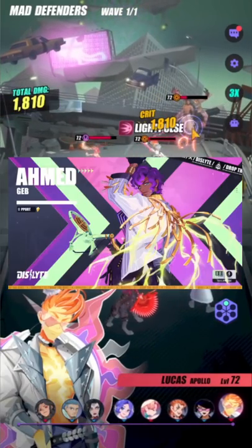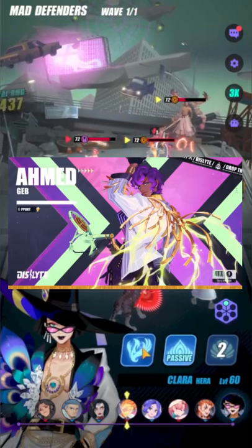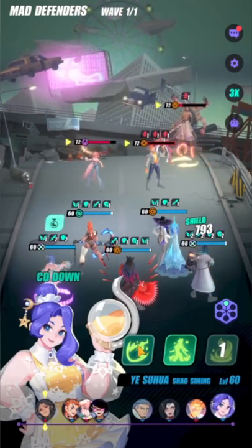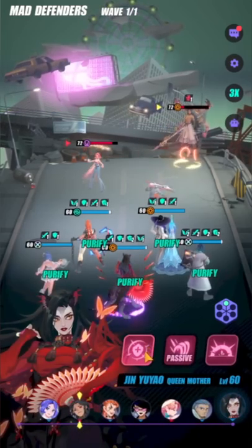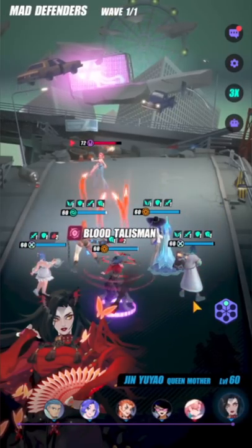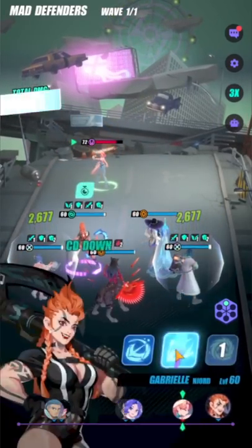The new esper Armored is going to be exceptionally useful when used beside Charmers. Armored's skills aren't smart enough to detect who your DPS esper is, so the only espers that can directly attract his healing are ones who sacrifice their own HP — for example Taylor, and Charmers. So Armored is going to be exceptionally strong when used with Charmers. If you pull Armored in the upcoming banner, keep Charmers on your radar.